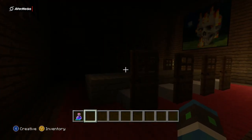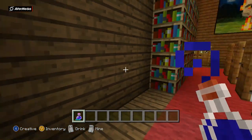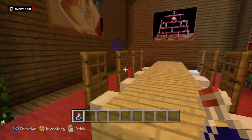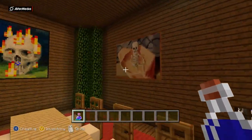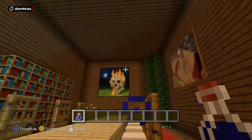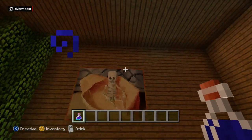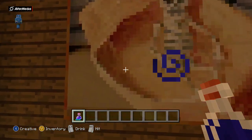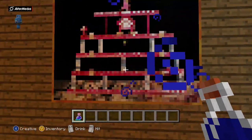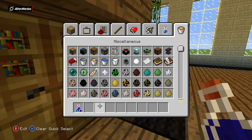Going into this room — I've forgotten to put lights in, annoyingly. This is the dining room; it's really big. You can have up to eight people in here with loads of paintings, though the choice of paintings is a bit odd — there's a random skull on fire, a skeleton in a boat, and then Donkey Kong.